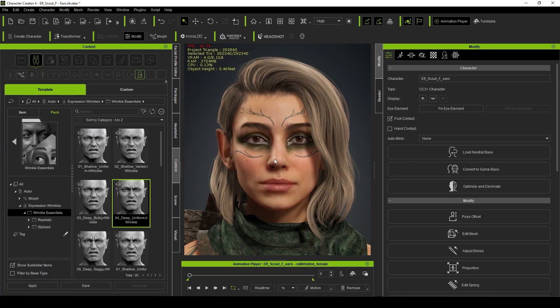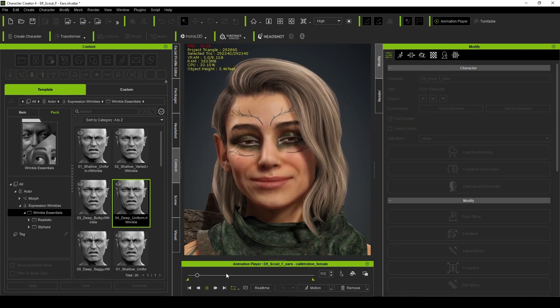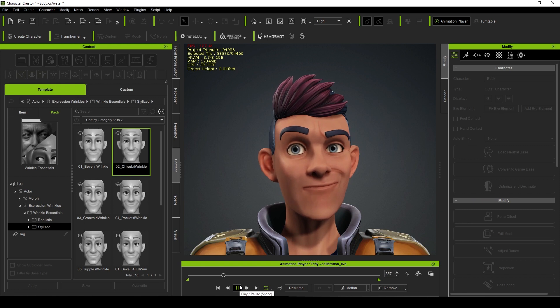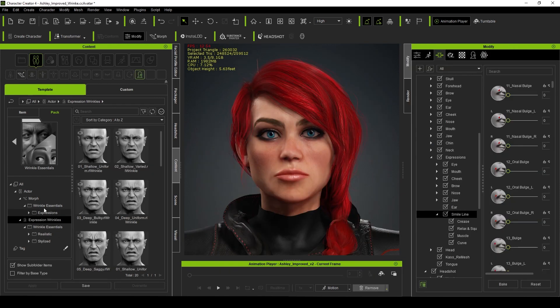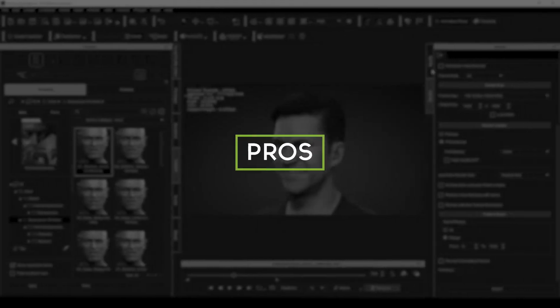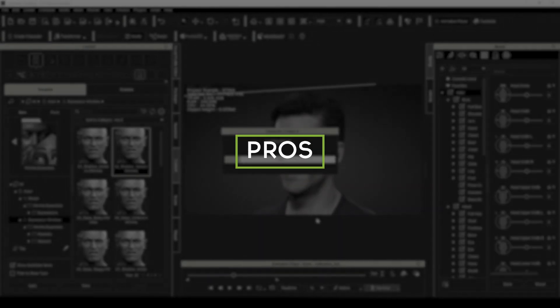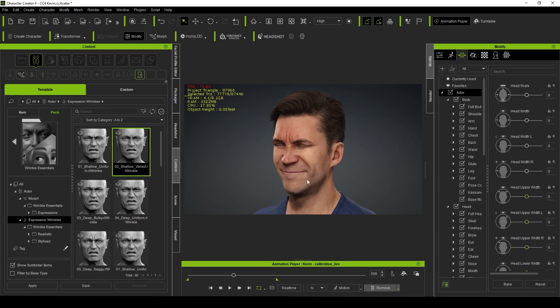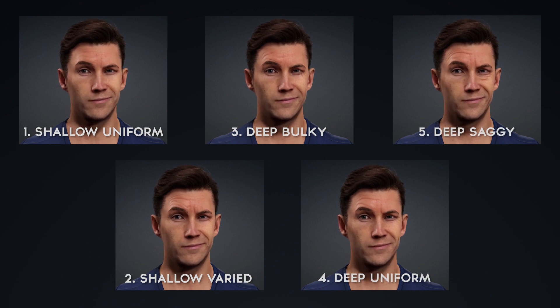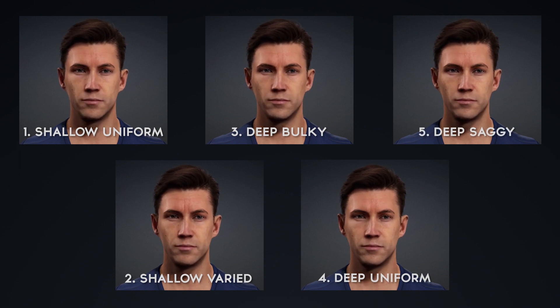This pack provides 10 total wrinkles sets — 5 well-suited for realistic characters and 5 for stylized characters — as well as 48 morphs to accentuate the smile of your characters. The best part is that each set provides a great option to choose from, resulting in a huge time saving when you want to rapidly test out various options and determine which set works best.